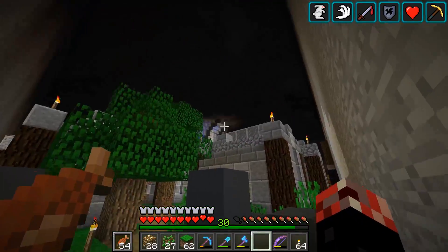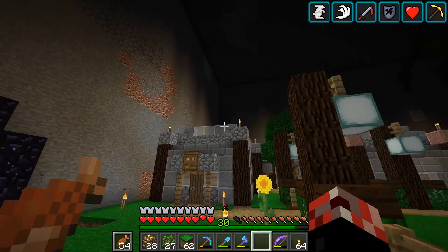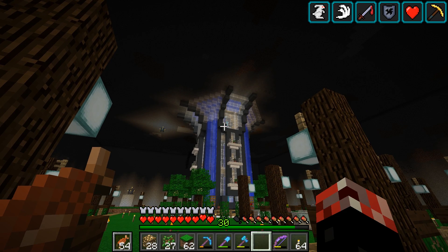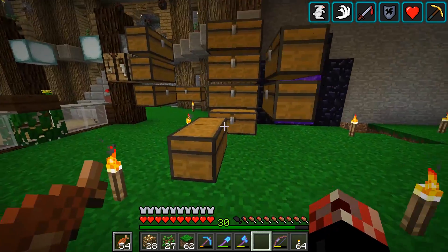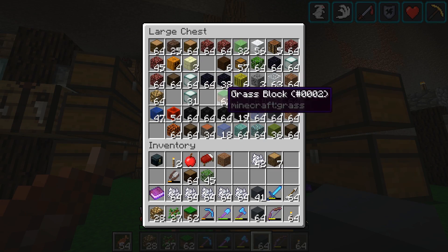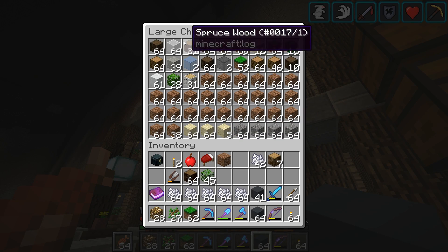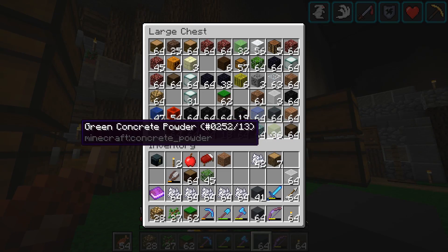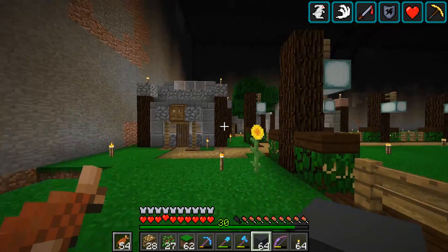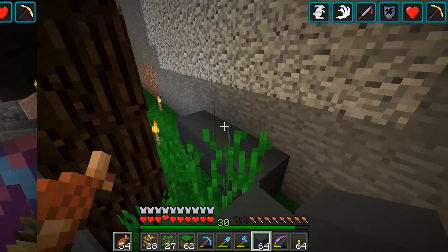I'm thinking of starting to build up this corner here so we can have a proper look at how it's going to look. Do I want to go for just concrete, or concrete and glass again? I'm kind of liking the concrete and glass combination. I've got plenty of concrete, and I've got some white glass as well. I'm going to go ahead and build up this wall and we'll see what we can come up with.